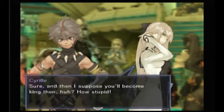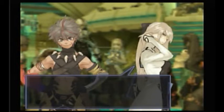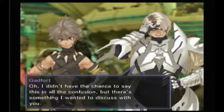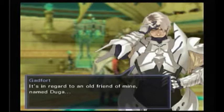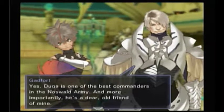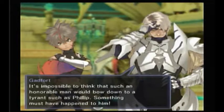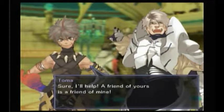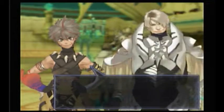A party member sarcastically asks if Toma will become king then. Another says it's stupid — how did someone like Toma ever become the Heritor? Cyril says there's something she wanted to discuss: it's about Duga, the wolfling man from the battle. She explains Duga is one of the best commanders in the Noswald army and her dear old friend. She finds it impossible that such an honorable man would bow to a tyrant like Philip — something must have happened. She asks for everyone's strength to help rescue him. Toma agrees: a friend of yours is a friend of mine.